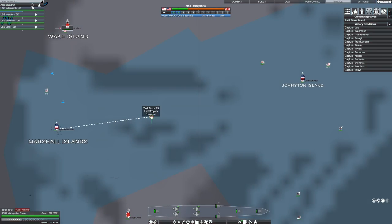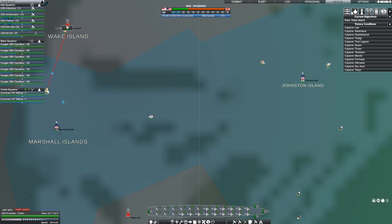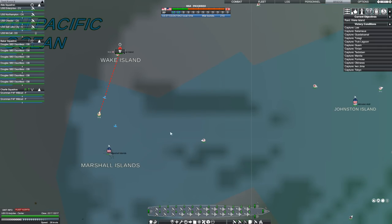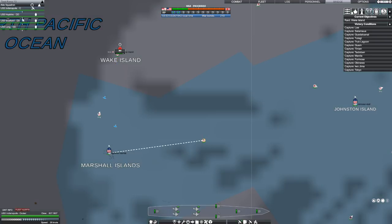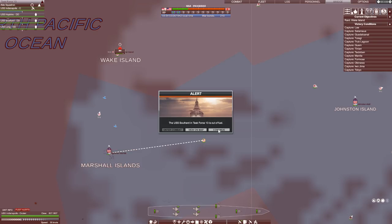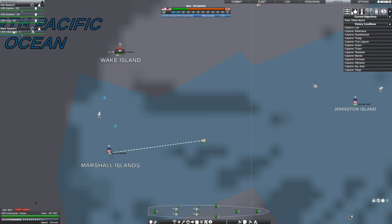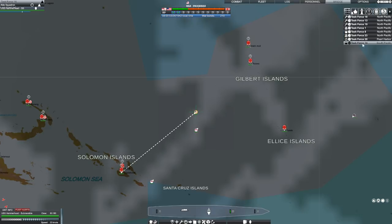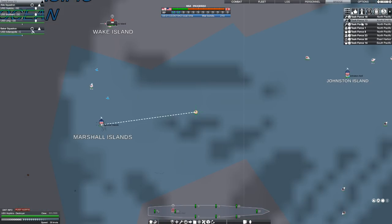Hopkins out of fuel. I know that at some point you can resupply other fleets. But I'm not sure if I can get that done with this group, because the Indianapolis still has a bunch of fuel. If I pull you out of this fleet, I'm going to make you a separate one. I still don't really know how to do that.